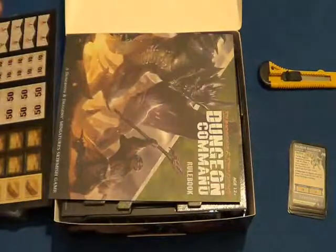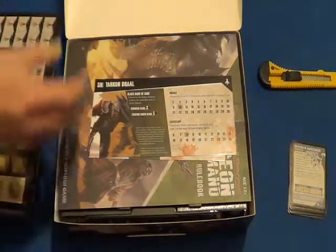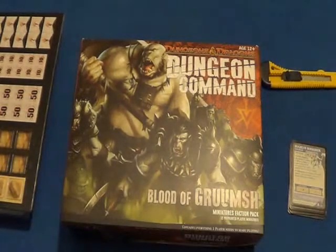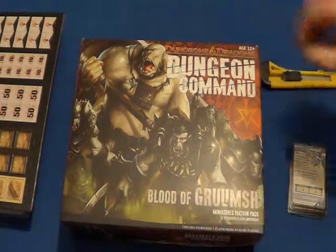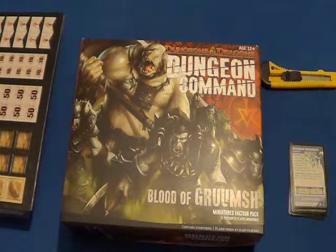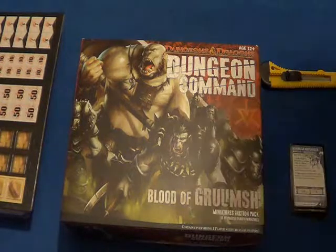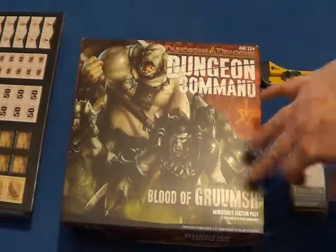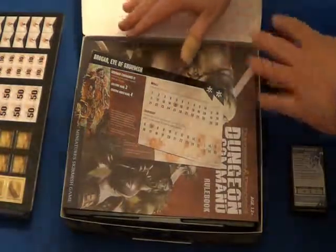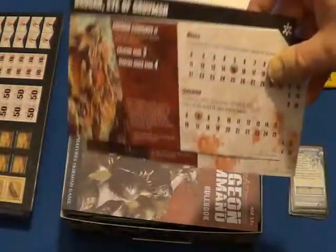I'll laminate those to go with the other ones; they can go in my tub. Now I'll show you this one — yes, I've got them all now, so far. This one is called Blood of Gruumsh — I do not know how to pronounce this. If anybody knows how to pronounce it properly, please do a video reply and explain. This obviously is an orc-based faction, and you get your leadership cards again.